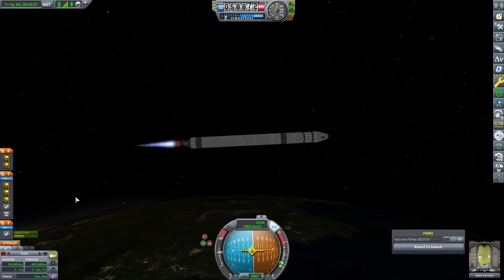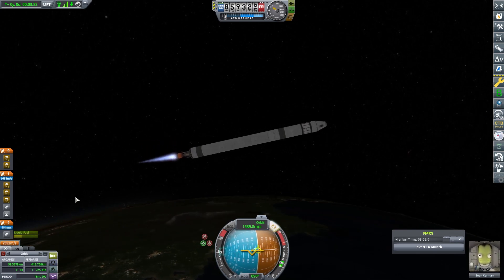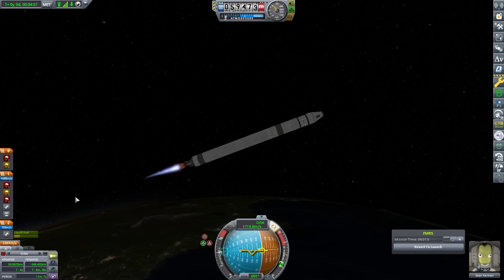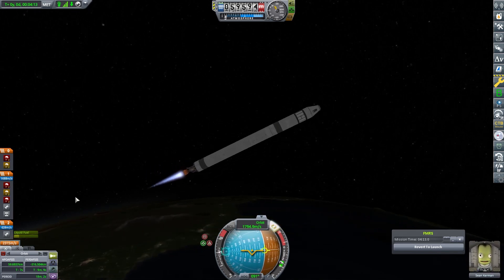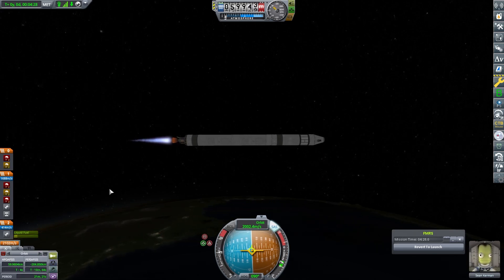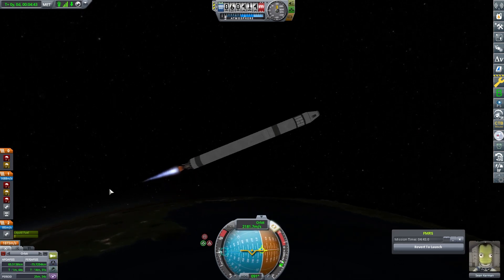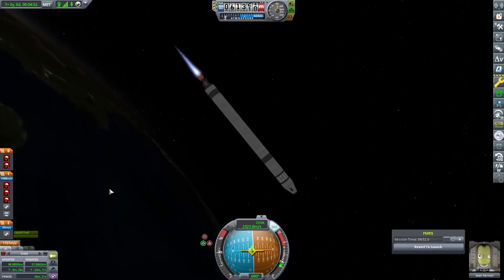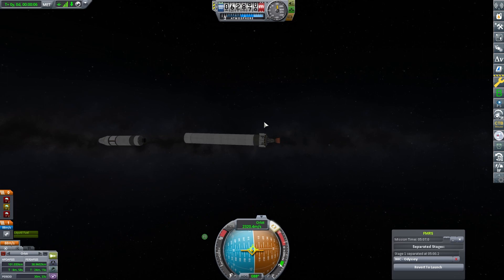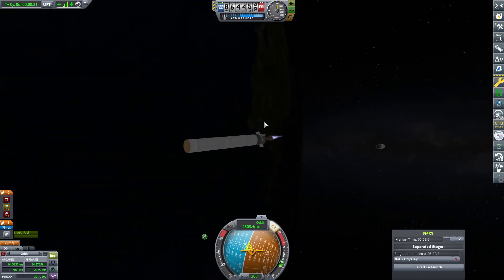We're just going to boost that up into a near orbital position, which is becoming an easy sort of task for us now. We've got a little bit of lift on the nose there just to sort it out and it all goes reasonably well. This is a craft we've used multiple times now — we're basically just refining it. We add a bit of something here, we take it off, just as if it is reusable. So this is the X4C Odyssey, but actually it's very similar to the X4B and X4E.